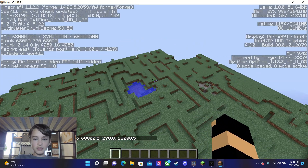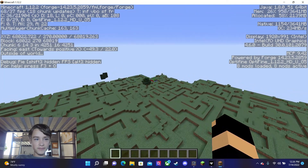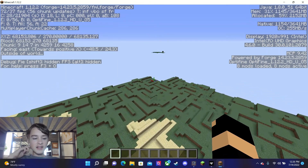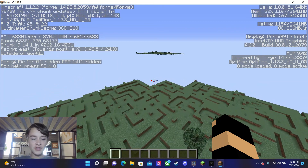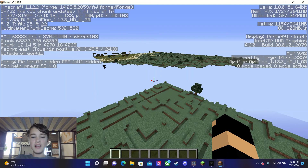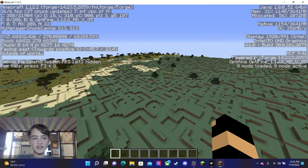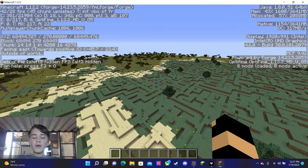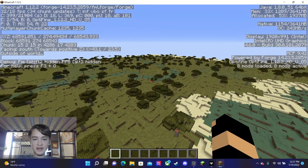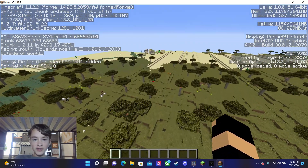I'm just going to teleport to roughly the coordinates of the farther lands — positive x, positive z. The farther lands always generate 80 times further away than their respective far lands. So the 64-bit far lands generate in a regular world at 1.204 billion blocks out, which is roughly 80 times further away than the 32-bit far lands. And the 64-bit farther lands generate roughly 4.3125 quintillion blocks out, because the 64-bit far lands generate at roughly 53.9 quadrillion blocks out.